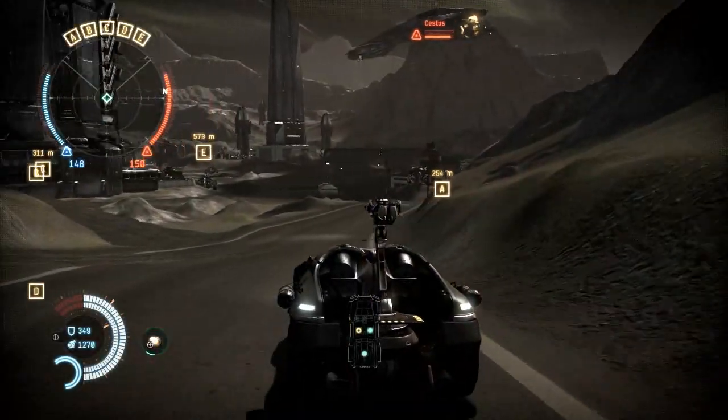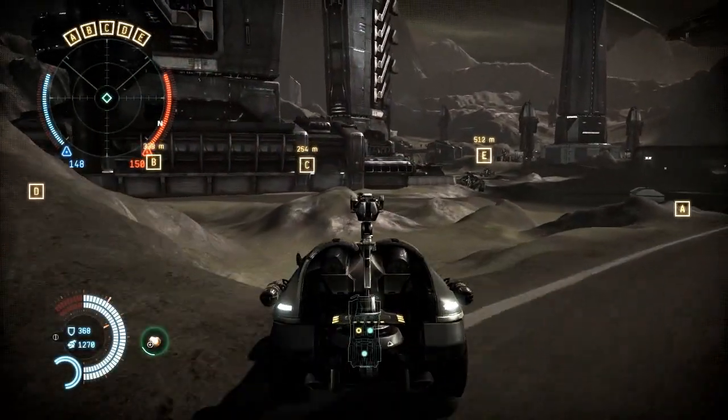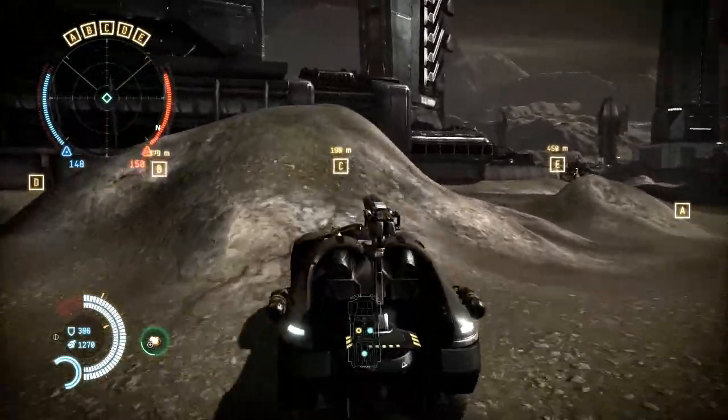Players are always surprising us with the ways that they use vehicles in Dusk 514, and that's great — that's the sort of thing we like to see. One of the most recent things we've observed is that players like to drive the LAV and jump out mid-flight to get to areas of the map that they hadn't been able to get to before on foot.